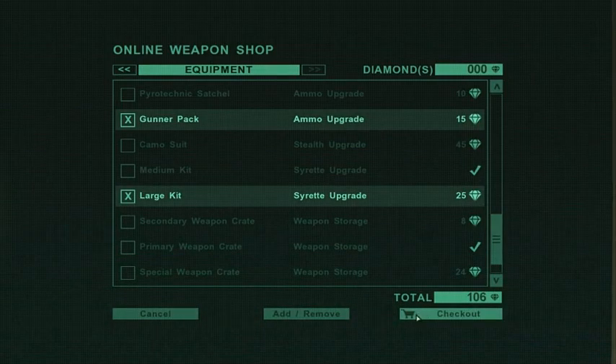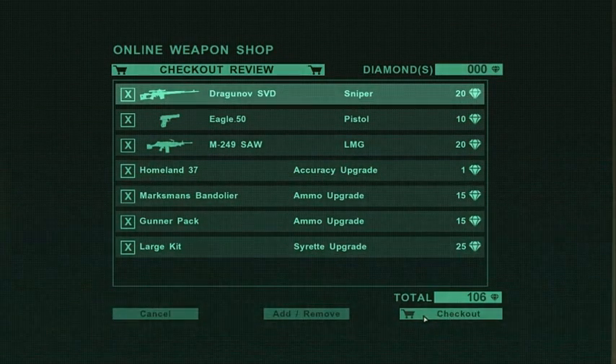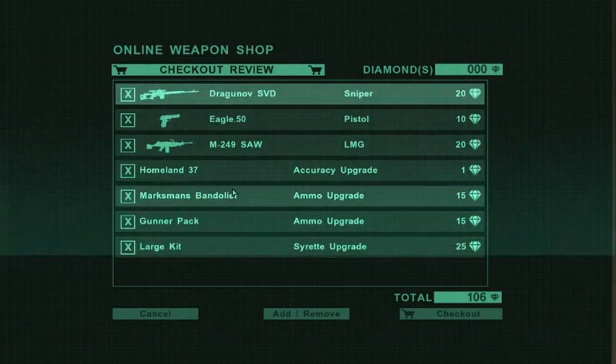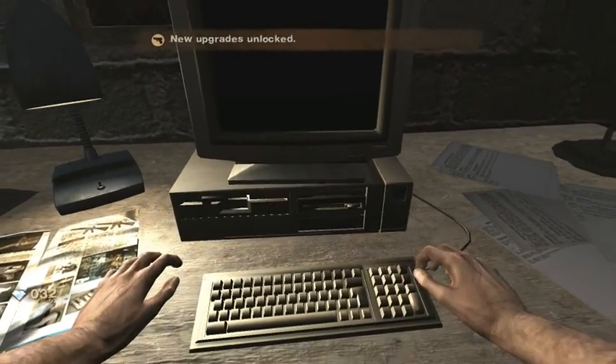Ok, yes. Check out Kiso — 106 rough diamonds, yo yo yo yo. So we get a dragon, desert eagle, and a soul homeland. Accuracy upgrade — that's a shotgun. Well, it costs one diamond. So: gunner pack, a large kit, and a bandolier. Ok, check out. Here we go. Look at all those diamonds.